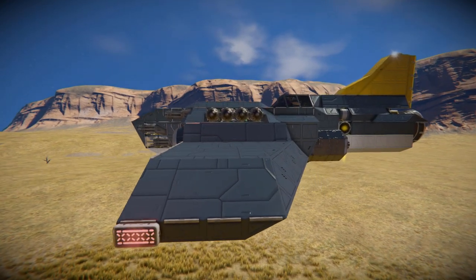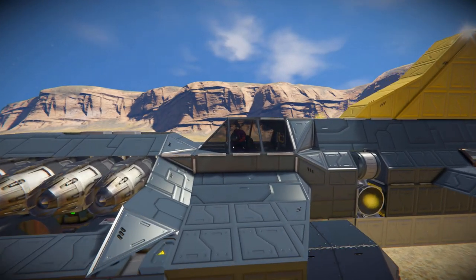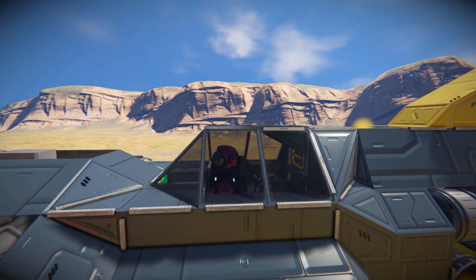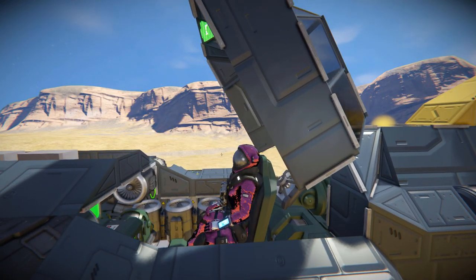Moving in closer to the main body, we reach the cockpit where we'll fly this thing around. The cockpit, as you saw at the start of the video, can open and close thanks to a hinge, to let you get in and out and keep you protected from any stray bullets.